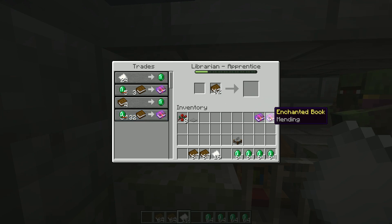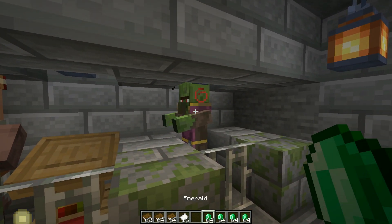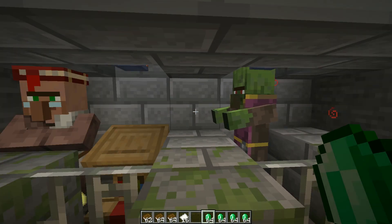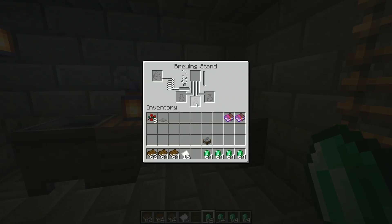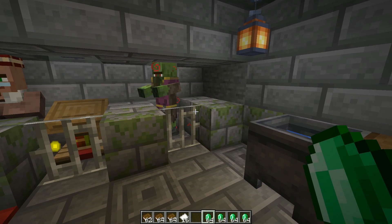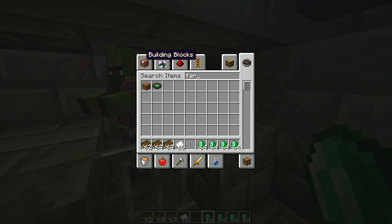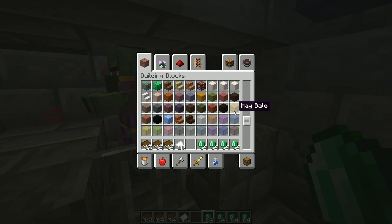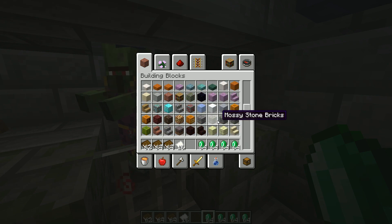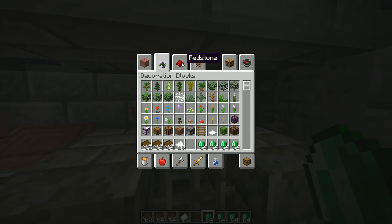Super easy, found it. The next thing you do is heal the second villager. Usually you just give him an apple and the weakness potion that's right there and he heals up. Then what you want to do is make him a farmer — or whoever you want, whoever you think is better to trade with. You can also make him a librarian because both of them can turn into librarians.